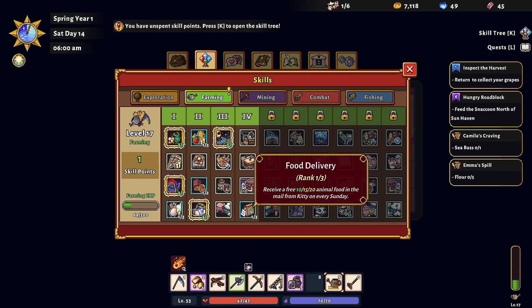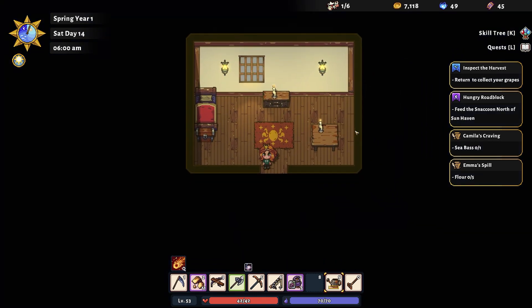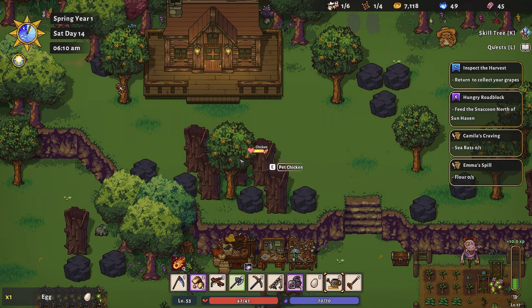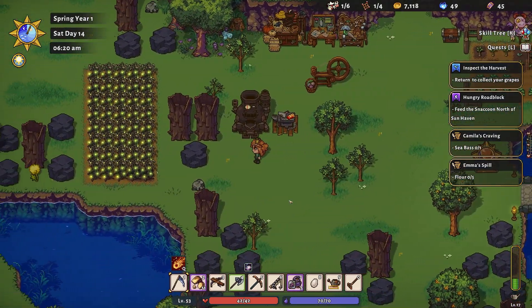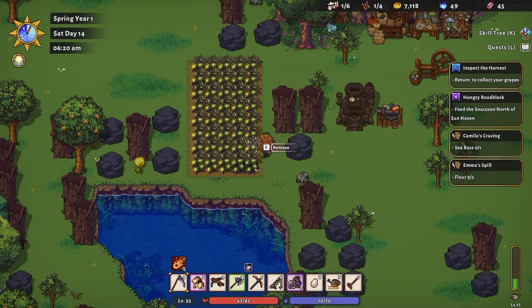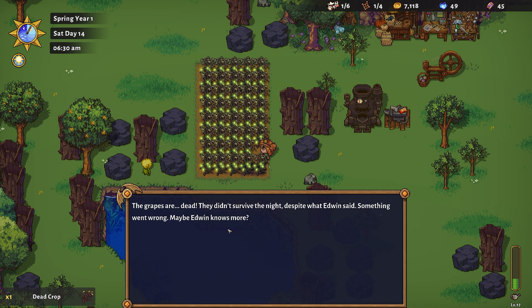We just need to go collect our grapes, but first let's spend that skill point. Tomorrow is Sunday so we'd get animal food from Kitty — if we do this we'll get an extra five for tomorrow. Let's get out of bed. We don't actually have any food for today, so we'll need to go to the shops. There the grapes are ready to collect — but they look a bit brown. It just says 'remove' — the grapes are dead! They didn't survive the night despite what Edwin said.